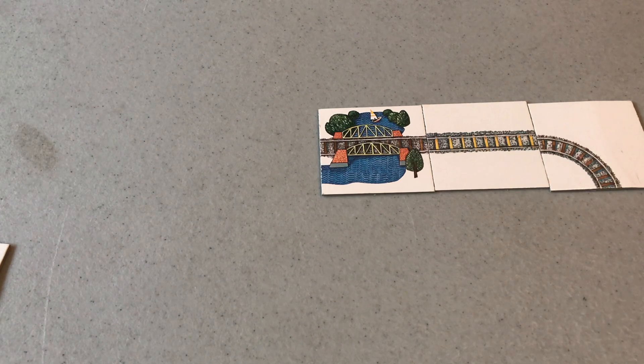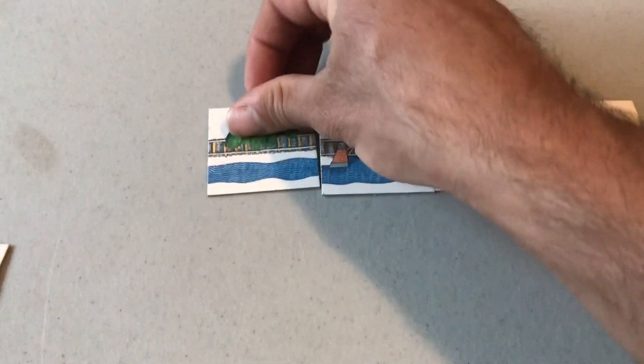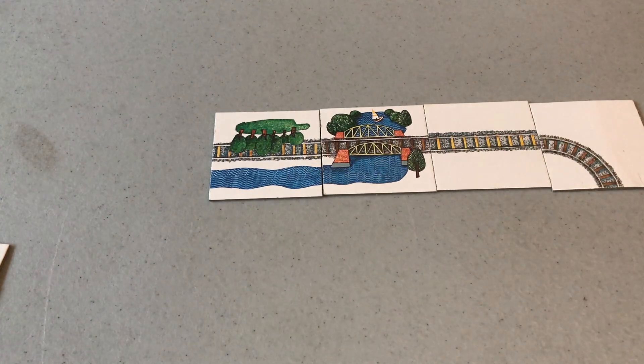You just draw one card, because the object of the game is to be the first player to have no cards left in their hand. Play continues back and forth until somebody cannot play. Note that a piece might look upside down but can still work as a valid play.